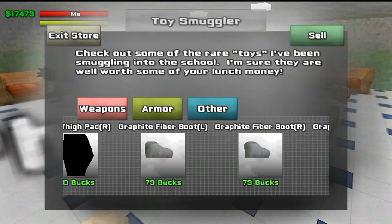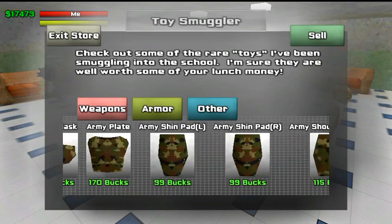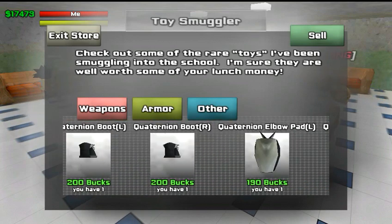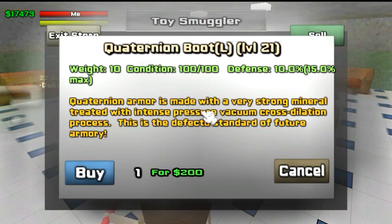Let's go all the way down here. See the difference. This boot right here — you got to be level 21 to wear it. It's 100 in condition. Out of the gate it will protect your foot 10%, so this boot will take 10% of the hit and your health will take the other 90%. That's the highest that I know of for a boot. And again, you can upgrade it to 15% max with upgrade kits, which I'll go over in another video.